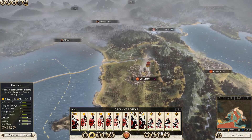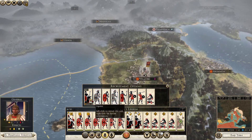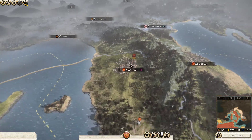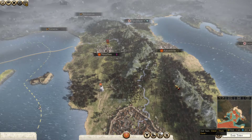I have some additional coin. Let's go ahead and build up two units of Equitaze — they're probably going to be even better because of our Master Horse Breeder. Ending this turn, we are in the winter.